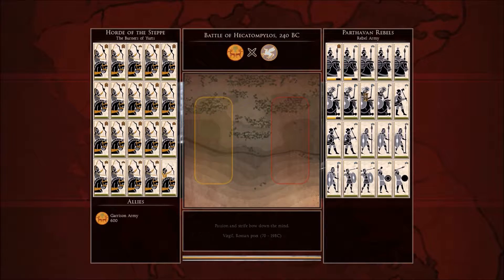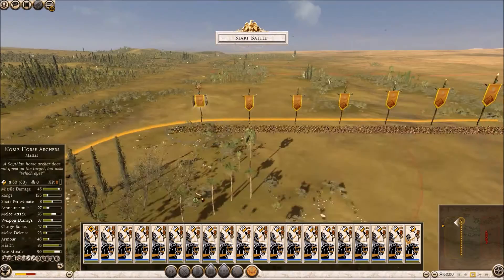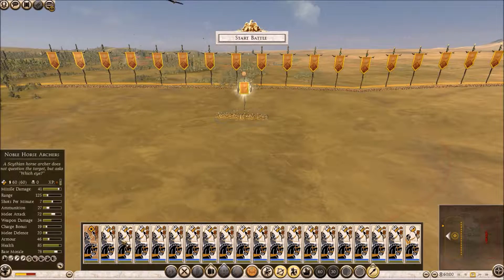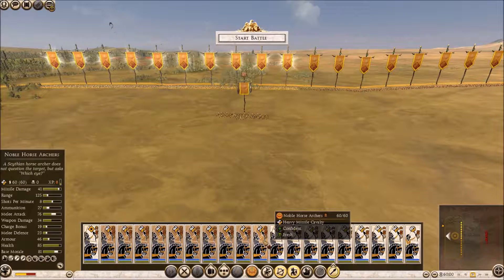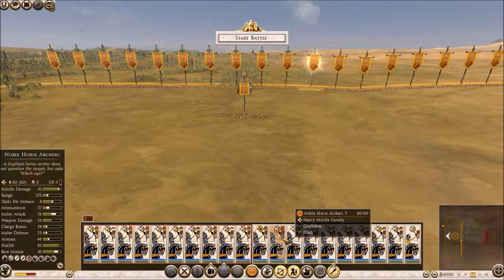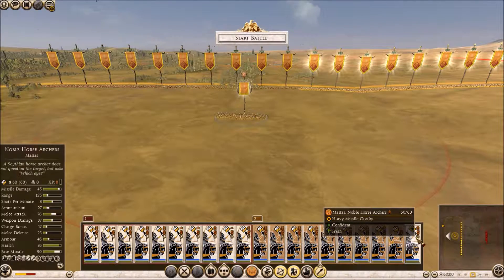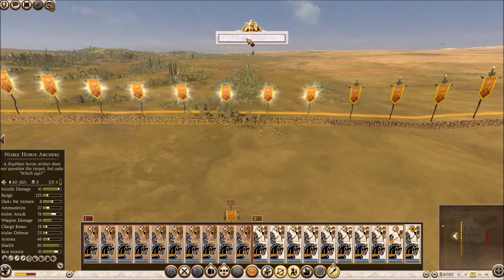Okay, a lot of medium cavalry - it should be okay. We will start deployment. This time I will keep my general a bit behind, and then you guys will be on one flank, you guys will be on two. Let's start the battle.